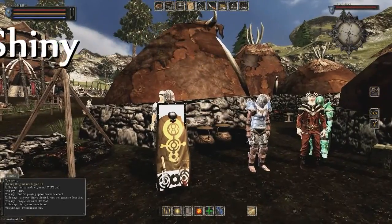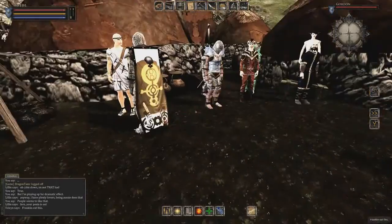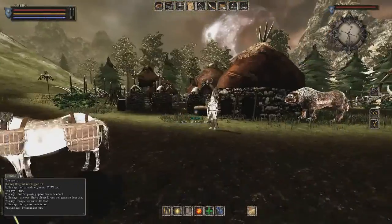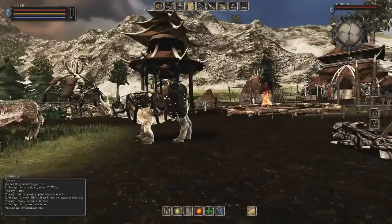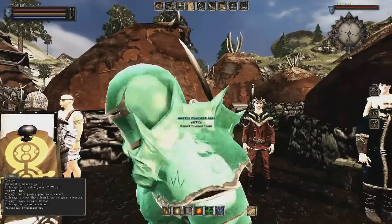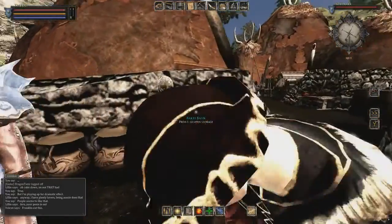Everything is too bright. Everything. Let's see, where are you? I know, I'm right next to you, don't worry. Let's grab a few materials you can try out. I got a little bit of oil leather.